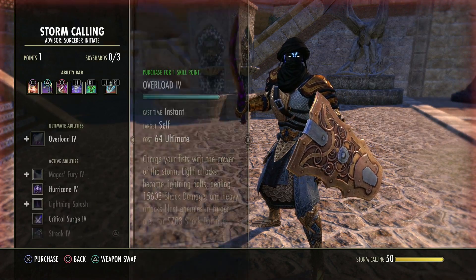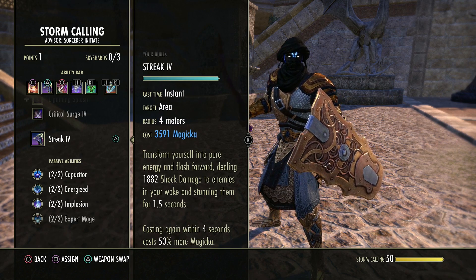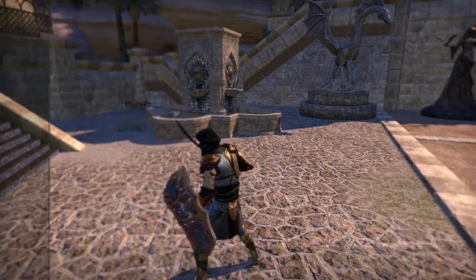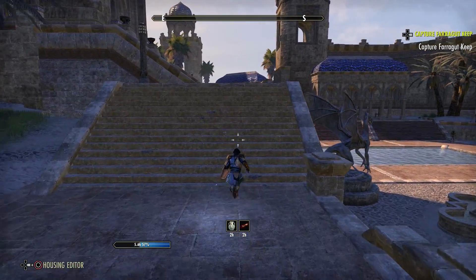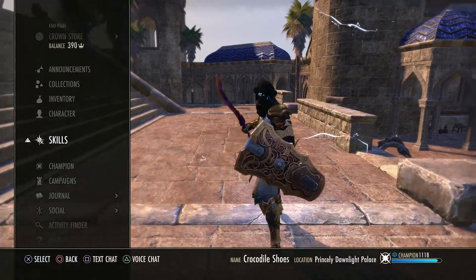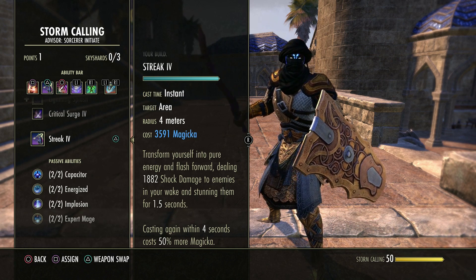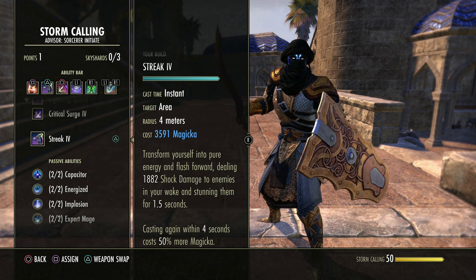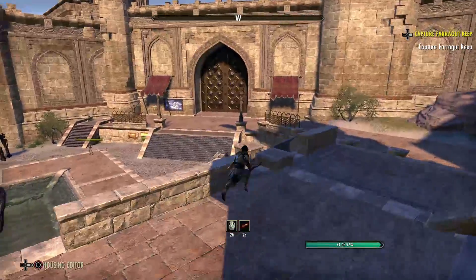Now, Streak, of course, this is in our Stormcalling skill line. It's the fifth ability to unlock. This is our Get Away button. So the shield charge is to get in, Streak is to get out. It does stun enemies. It does do shock damage. It's a very short-duration stun as well if you need it, but this is your Get Out of Jail Free button. Now, there is a bit of a downside to this if you think you can spam it, because you can't. You cast it, you'll fly ahead in front of you. There's a cooldown. Every time you cast it, you have a four-second cooldown where if you cast it again, it will cost you 50% more Magicka. So don't spam this. Use it to get away. Count down from four, use it again if you have to. Be really careful with it.